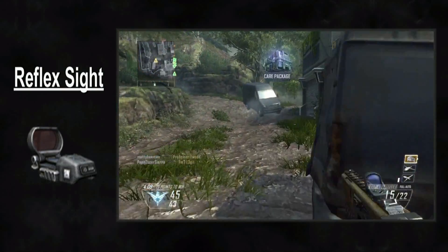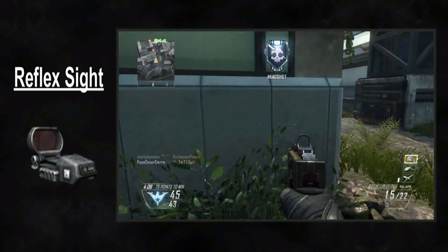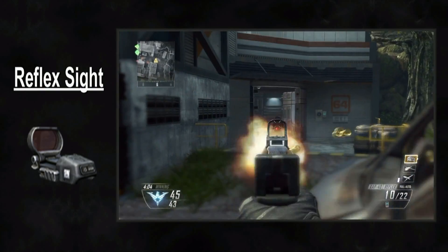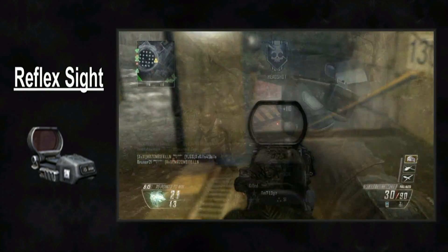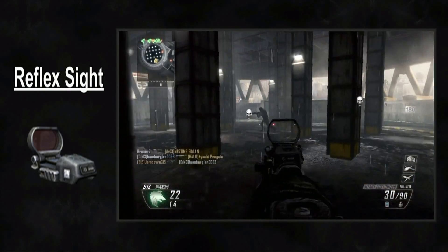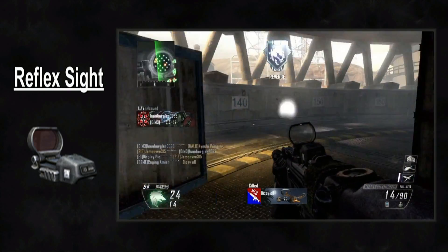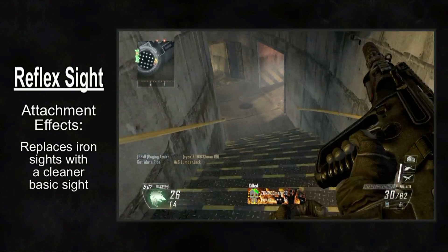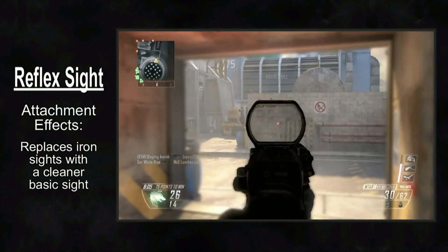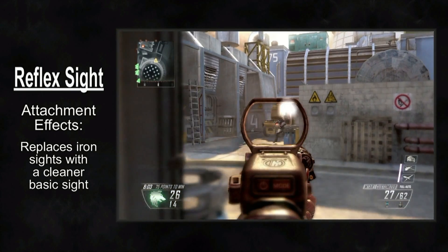Here's the million-dollar question, though: when should you use the Reflex Sight? With the new Pick 10 system in Black Ops 2, you really need to justify why you're using a point on something like a sight. From a technical standpoint, the Reflex really doesn't do much. When equipped, this attachment simply changes out your default irons for a very clean, basic sight with a red dot. Seriously, that's pretty much it.